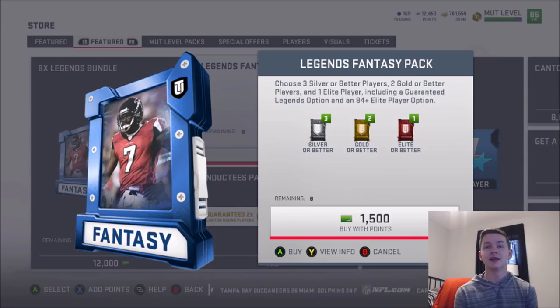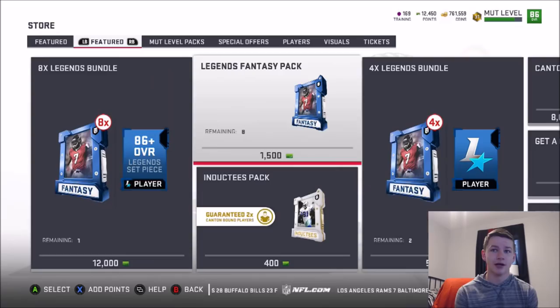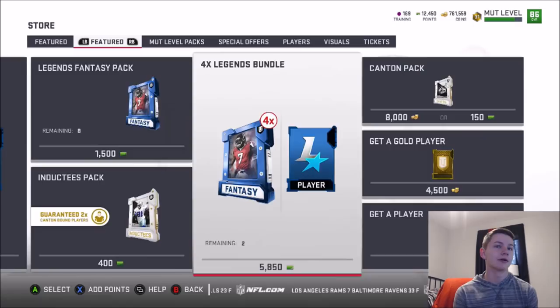I wish I didn't do my shopping already because the market is about to go down in price. If you take a look, 88 plus you have a 6% chance to pull one of those, 87 plus you have an 11% chance, 86 plus 18%. There is a 4 Legend Bundle out with a bonus Legend Player as the topper. I'm going to be opening up this bundle for you guys, so make sure you smash that like button.